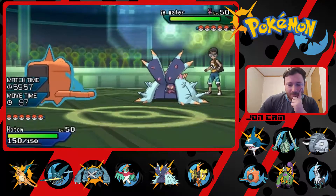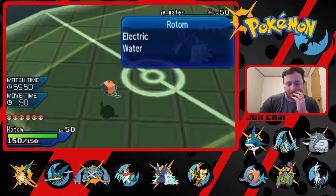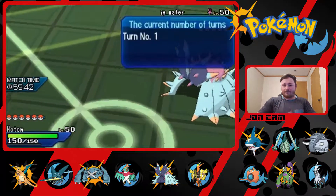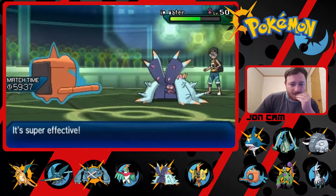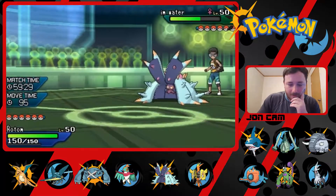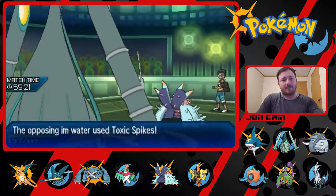It has Volt Switch, so I'm thinking: is he probably going to want to swap? I don't want to get Toxicked, so I'm just going to Volt Switch. Okay, what's he going to do — spikes? Or a poison-type attack? You're going to handle the Steel type pretty freely.